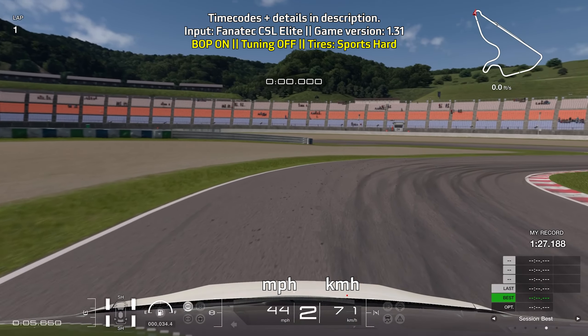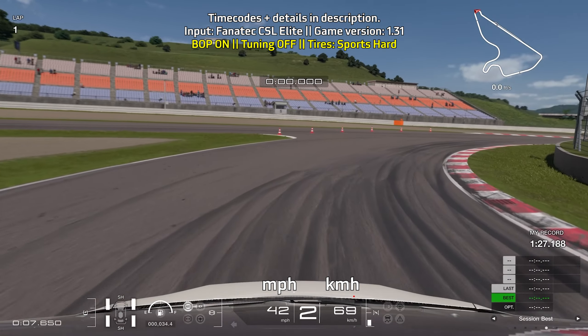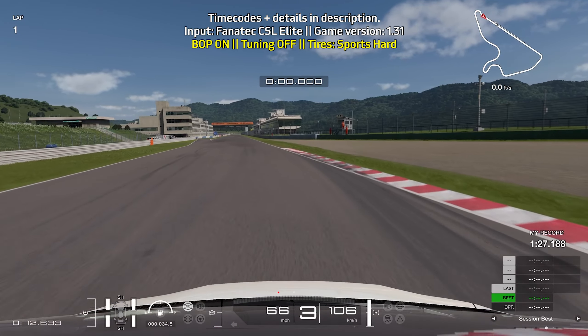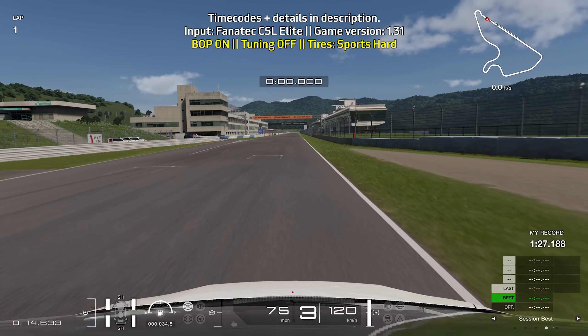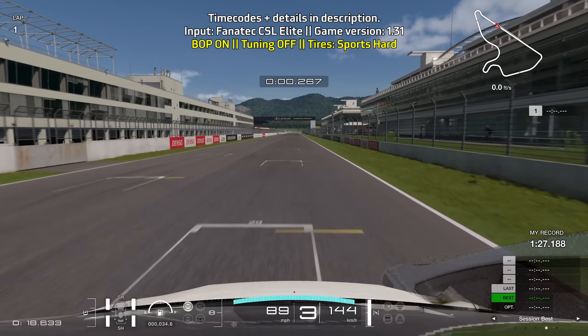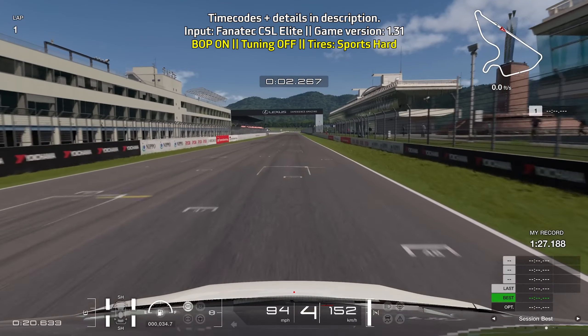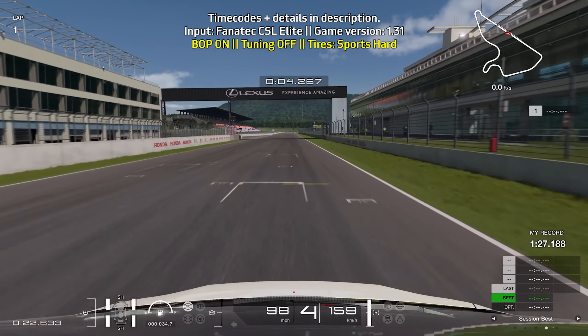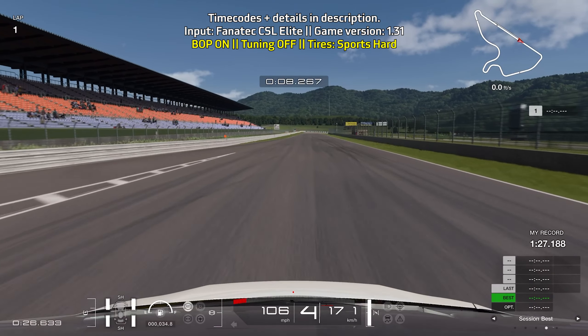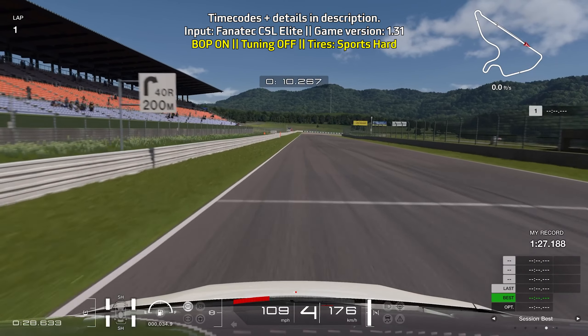As you're getting ready for the new lap, go wide onto the final hairpin so you can go for a late apex and get a faster start to your new lap. With this car or van, you want to be really smooth when you're coming off the brakes as you're going into a turn, to reduce the risk of sliding and losing a lot of speed, as this car is susceptible to that.